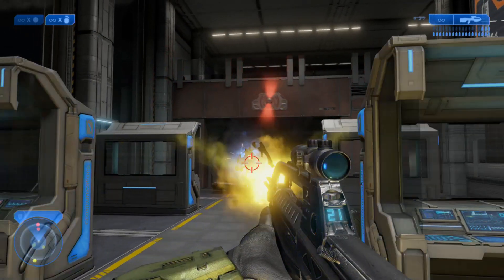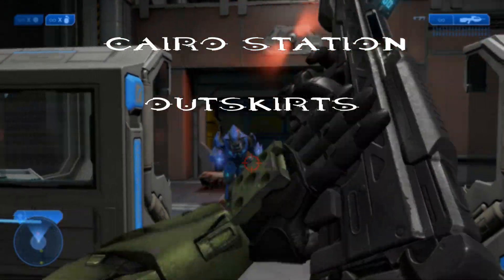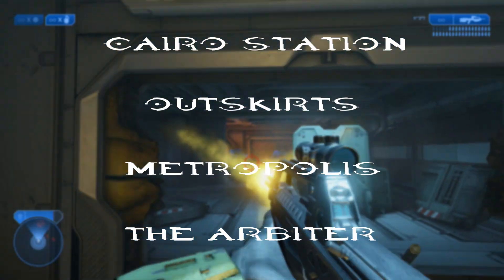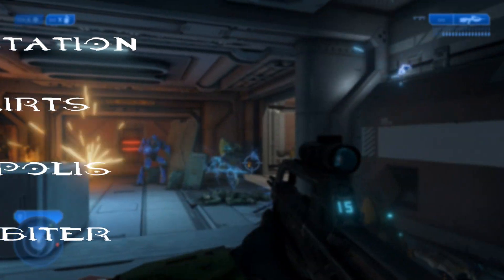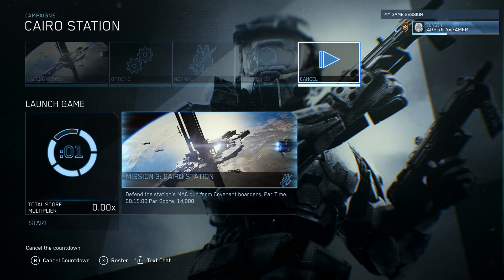You can find these on the 2nd, 3rd, 4th, and 5th mission. These are Cairo Station, Outskirts, Metropolis, and the Arbiter. On Halo 2, you cannot find this on any difficulty with the use of the Aquaphobia Skull.